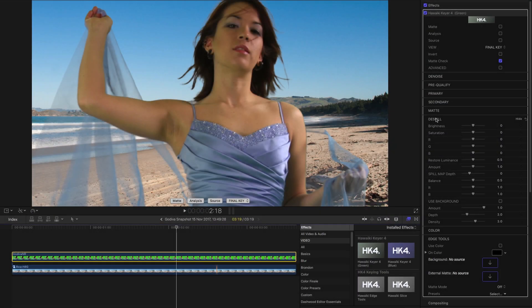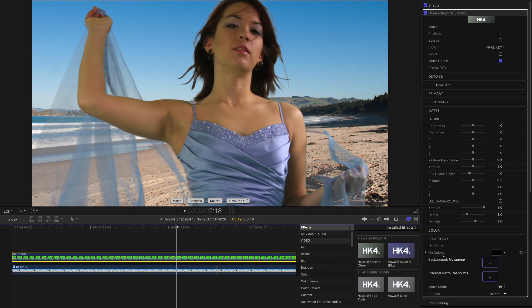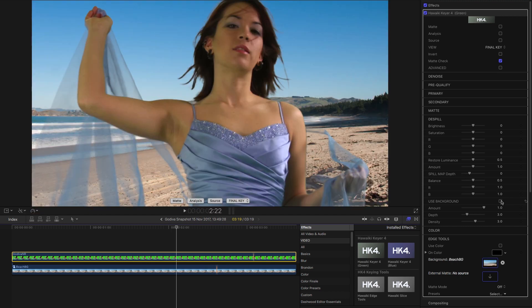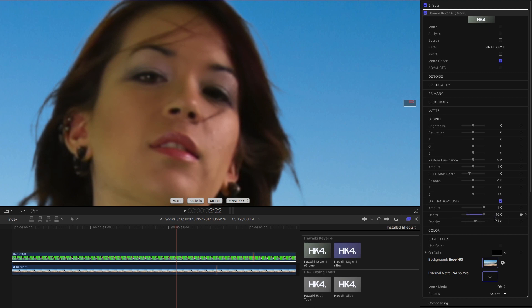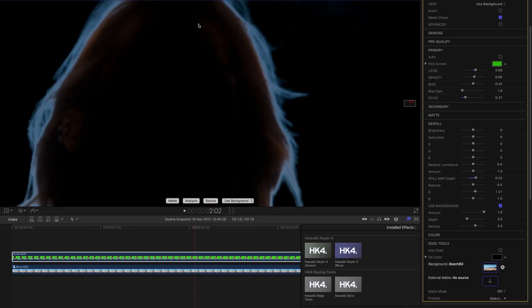Moving down to the de-spill section, we've added a new option to use the background to help with the de-spill operation. To get this working we need to populate the background source well, so I'll click on that, select my background clip, and apply it. Turning on 'use background', you can see how that helps to sit the shot much more successfully into the background. Zooming in, you can use the depth slider to adjust the depth of that operation, and all the usual de-spill parameters are still in play. Switching to the 'use background' view, adjusting the amount slider shows how those colors are being used to assist with the de-spill.